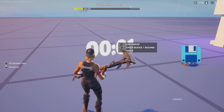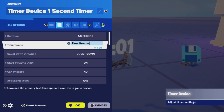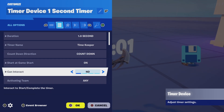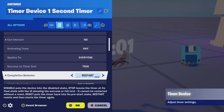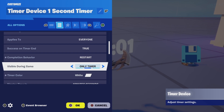Next is the timer. The timer is set to a duration of one second, which is 1.0. You can name your timer whatever you like and it's set to countdown. It will start when the game starts and players cannot interact, so make sure you set that to no.